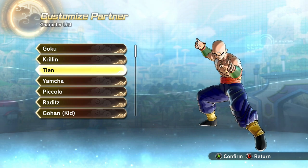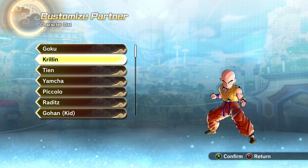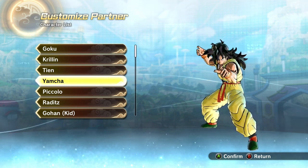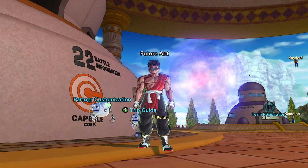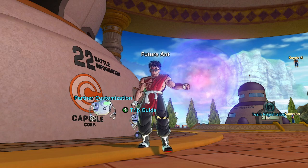Like, Tien's is his original outfit that we see him in in OG Dragon Ball. Krillin's is also his OG Dragon Ball colors. This is baseball Yamcha. So, because of Daima, I'm going to be showing y'all what I did to create Dragon Ball Daima Goku in Xenoverse 2.